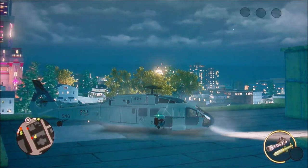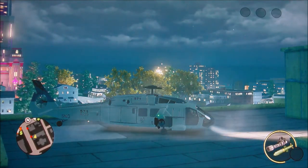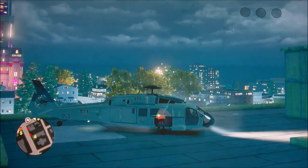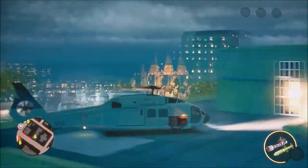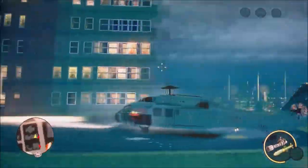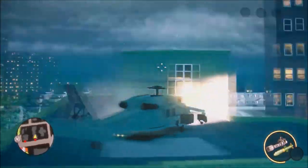If you guys want to jump out of a helicopter or airplane and you still want the blades to spin or rotate, what you want to do is, if you have an Xbox controller, you want to double tap the Y. As soon as he jumps out, you can see that the blades are spinning. If you have a PS3, I guess you hit double tap triangle because I haven't done it on PS3 yet.